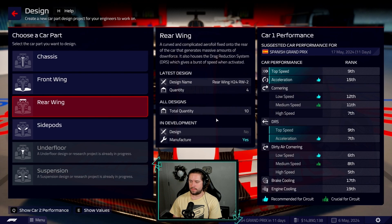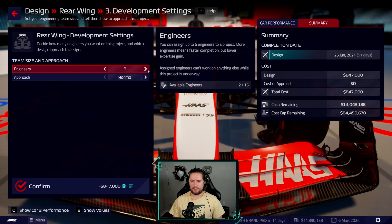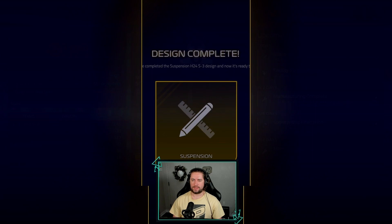We're going with the rear wing because we're still continuing to work on our acceleration and DRS speed. We just did a side pod but we're doing another rear wing - we really need to work on our speed in general, so we're focusing on high speed performance. Five intense, trying to make as good an impact as we can here.